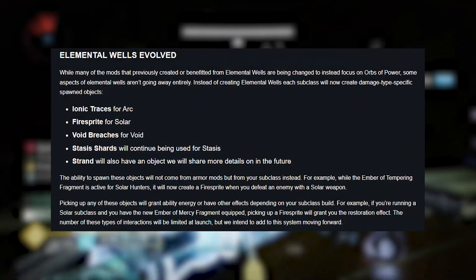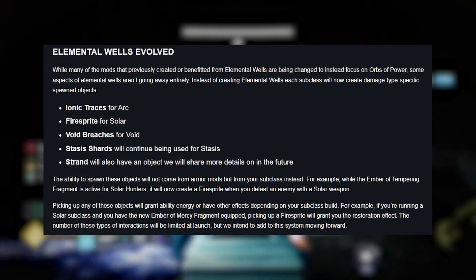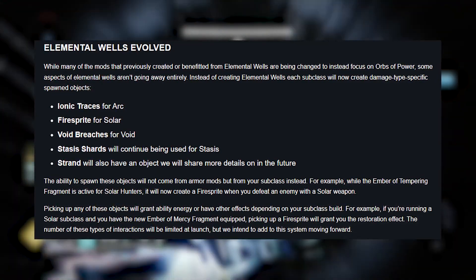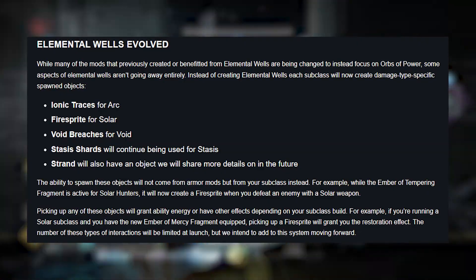And lastly, Elemental Wells will be getting new names with their associated subclass: Ionic Traces, Fire Sprite, Void Breaches, and Shards for Stasis will stay the same. Strand will also have an element once it gets released in Lightfall.